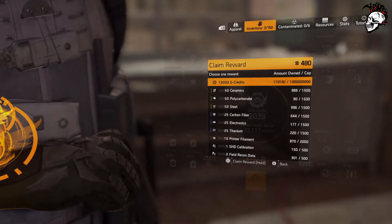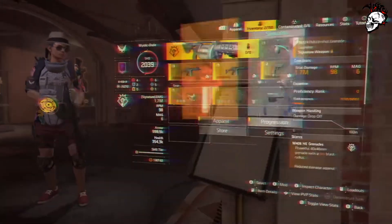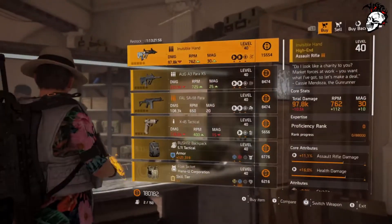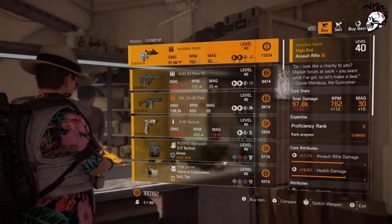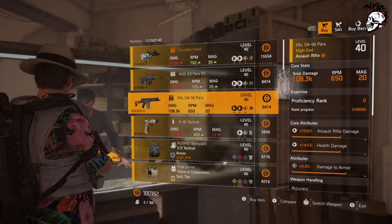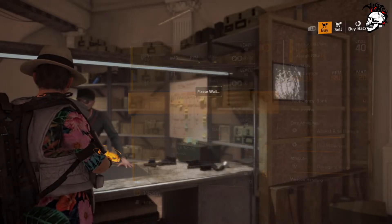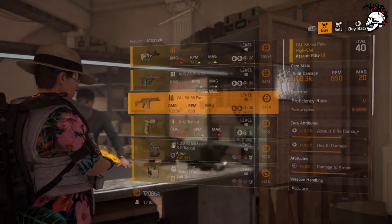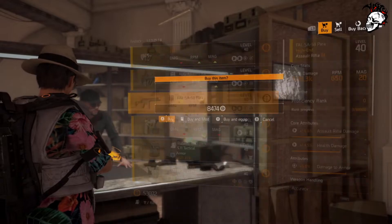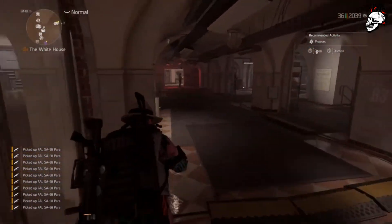I'll buy an extra one because I want to show you something. Right, so they're all in. We were going to buy 20 of these - doesn't matter which type to demonstrate. I'll do it with the assault rifle, the FAL SA 58. We need to buy 20 of these. So I bought 20 of them. Now this is specific to the weapons - I'll show you the gears in a minute.